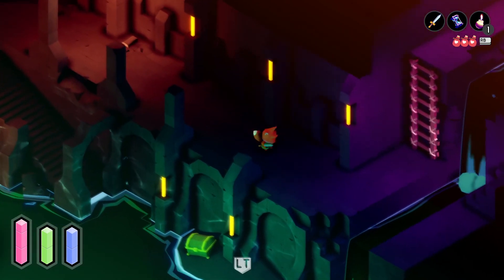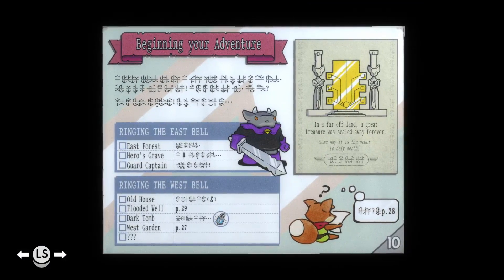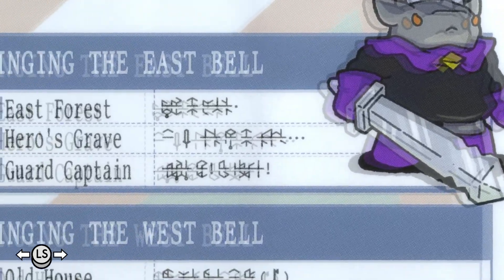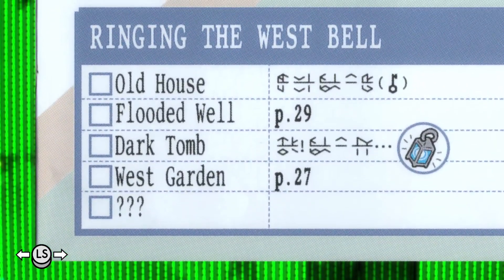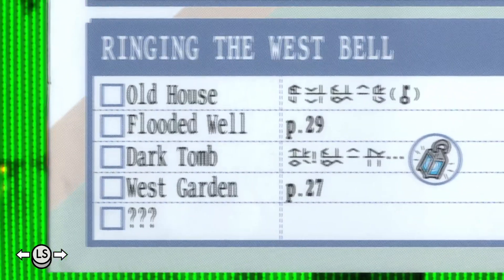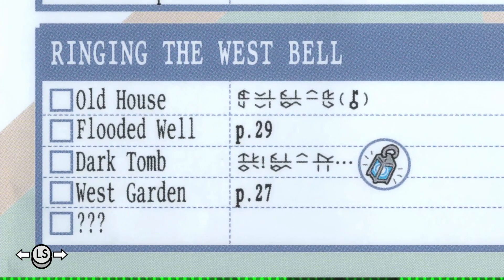What are those? Oh, it's probably MP, right? So someone in the comments mentioned I should take a look through some of these again, and I agree, because there's probably a ton of stuff I can miss that I didn't notice the first time, but now I have more context. In a far-off land, a great treasure was sealed away forever - some say it has the power to defy death. Ringing the east bell requires East Forest, the Hero's Grave, and beating the Guards Captain, which we did. Ringing the west bell requires the Old House, Flooded Well, Dark Tomb, and West Garden - so I have to do this dungeon anyway before we can even ring the west bell.